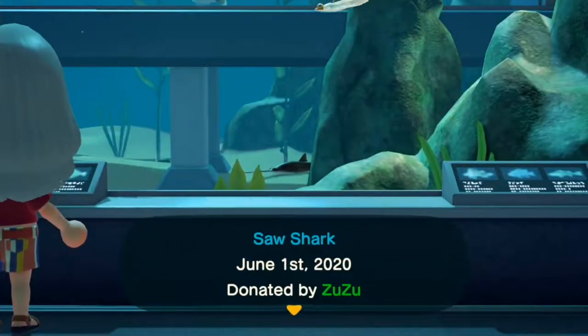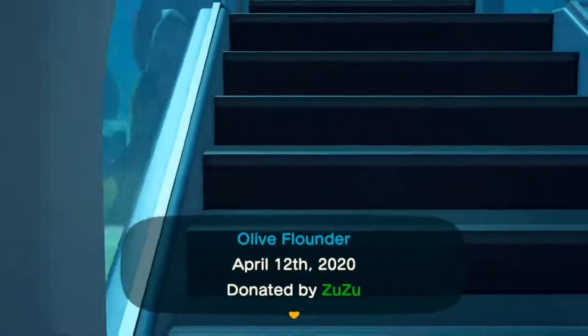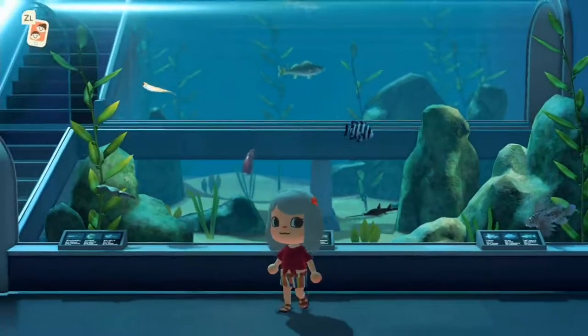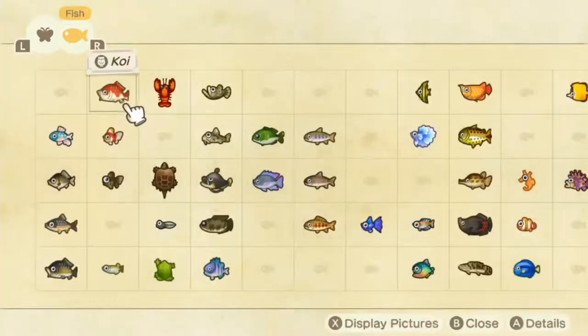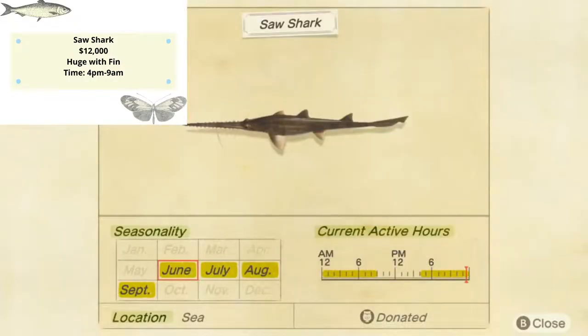This lazy guy right over there is our beautiful saw shark. Saw shark is going to be a huge shadow with a fin — although it's tiny after you fish it out of the sea, you're like, 'it's such a tiny fish,' but its shadow is actually a huge shadow with a fin. It sells for 12,000 bells and is going to stay in the sea all the way to September, disappearing in October. The time slot for saw shark is from 4 p.m. to 9 a.m.